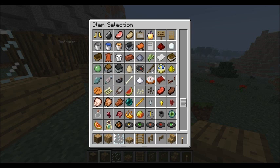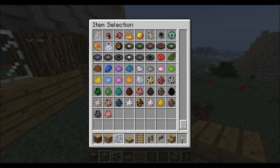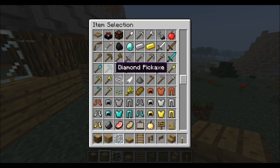You can just build a house down. Make sure you've also got your armor and weapons and stuff in your inventory.